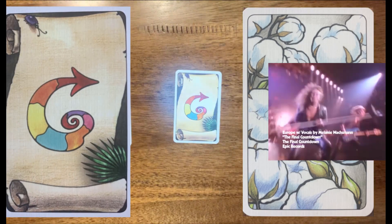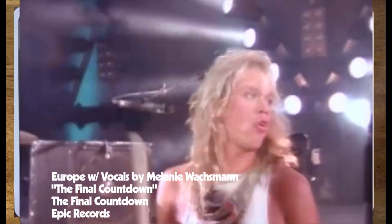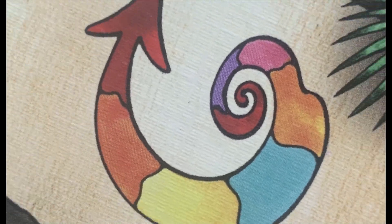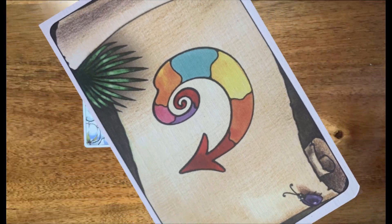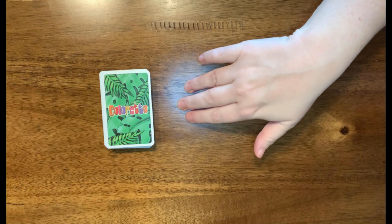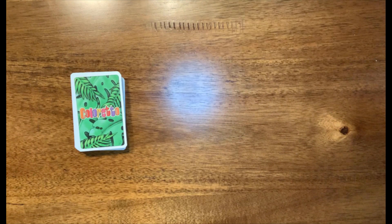This card signifies that it's the final round. As soon as somebody draws this card, that means the end is near. The round will finish up and then scoring begins. Now we've shuffled all of the cards in and we're going to show you exactly how to set up the game. It's really quick and really easy to teach.